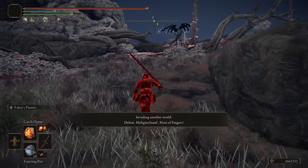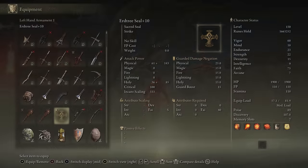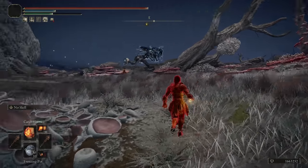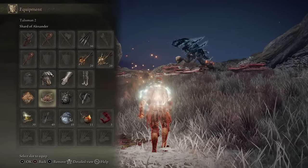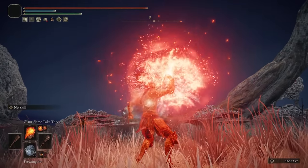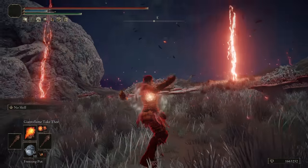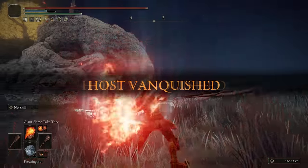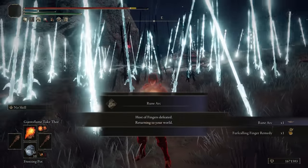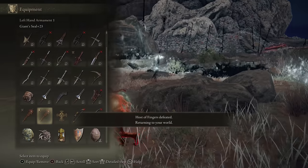People are fighting the Kaelid death bird. Don't kill it before I arrive, please. I'll set up for the Giant's Flame Take Thee — let's go. We got the setup ready. This one's for you, hostie. And then this one's for you, Sun Bro. That's why you always keep two Giant Seals on you.